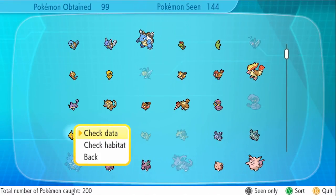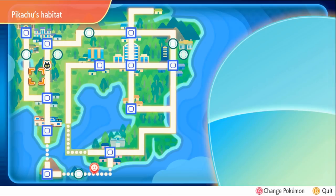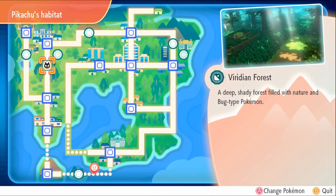I booted up my Pokédex and checked out the habitat of Pikachu because I already encountered Pikachu before making this video. Pikachu is located in Viridian Forest, which is right before the first gym, so you'll be able to have a Pikachu before then.